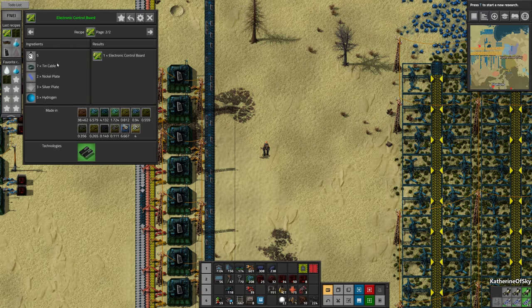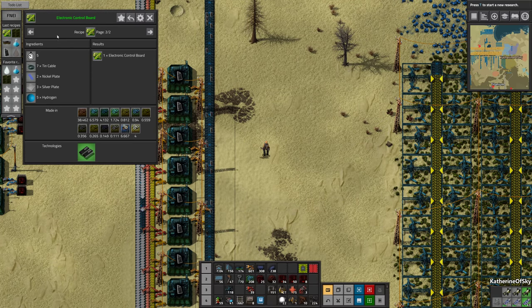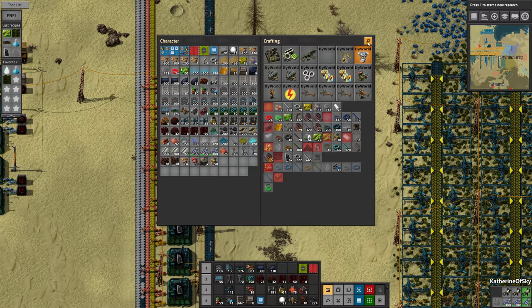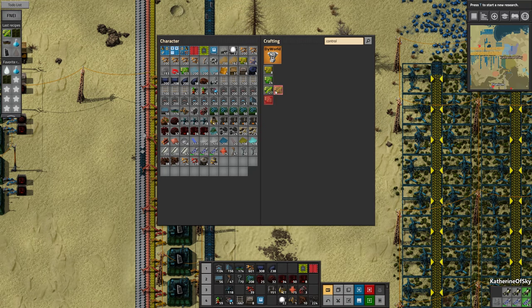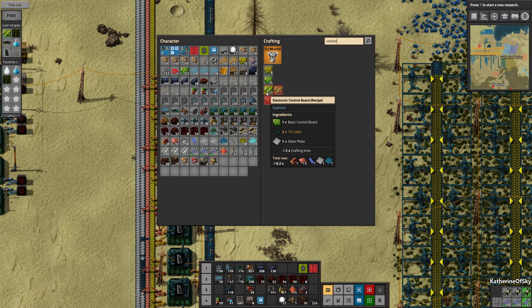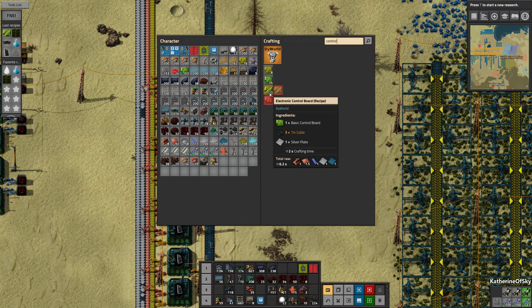You can make electronic control boards from tin cable, nickel plate, silver plate, and hydrogen — or from basic control boards. Wait, which recipe is better? This makes one, that makes one, but this is a big item. Let's look at the control boards. There are two different recipes. This one takes wood, which seems cheaper on the surface. So let's just use that recipe since we have those two materials already made.